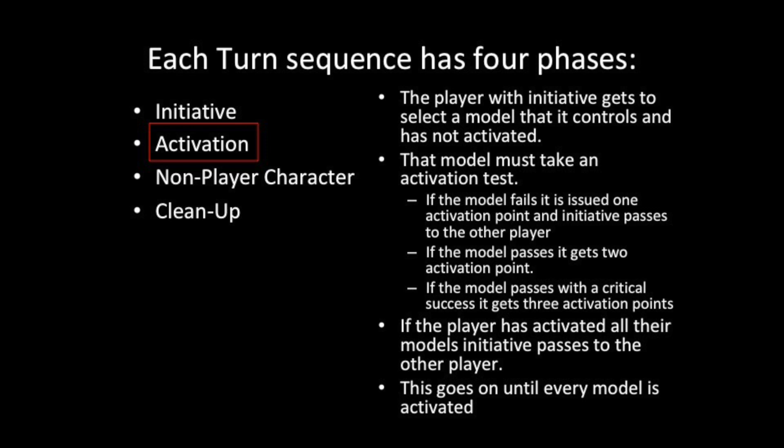Third, the player rolls a critical success, gets three action points, uses them, and selects the next model on their team to conduct its activation test. This goes on back and forth until every model has been activated.